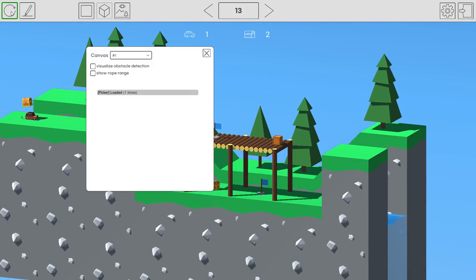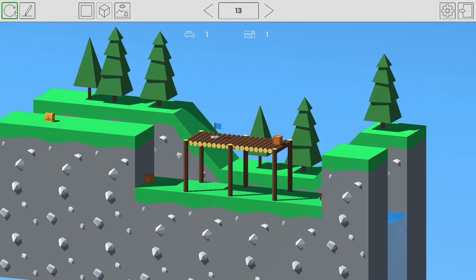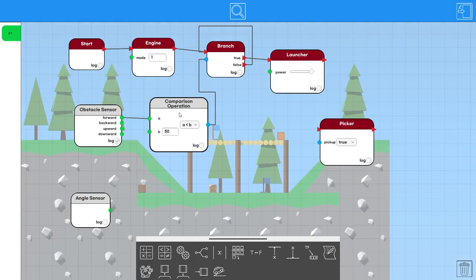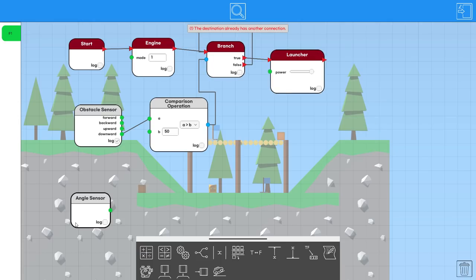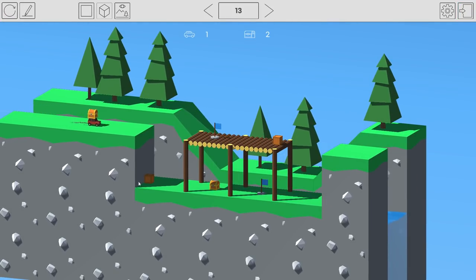So the launcher fires when it sees the box. When it lands it just pushes the treasure chest. So really the only thing we need to do is get one chest to launch off at the right time — we don't care about the other one at all. Let's use the downward sensor: greater than 50, launch the top chest. We can just push the other one. This is actually easier than I thought.